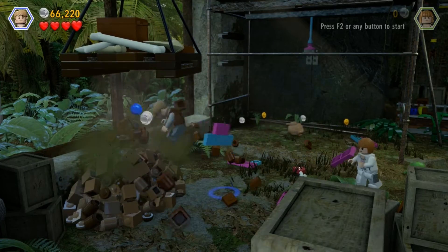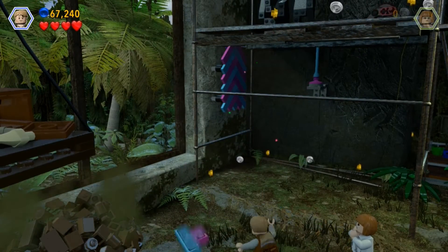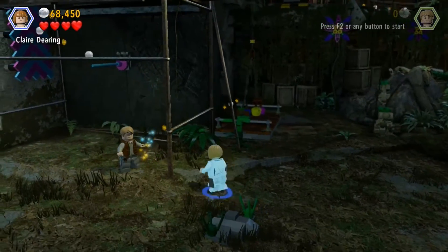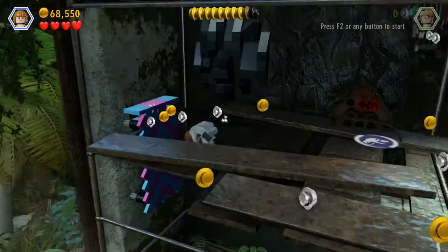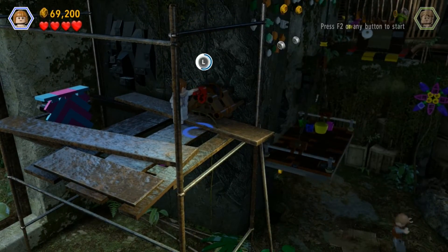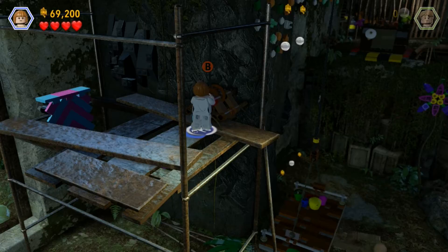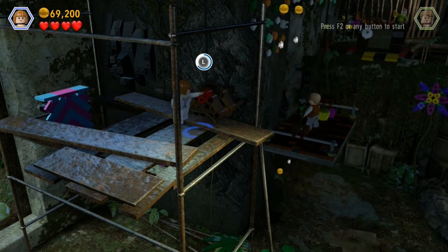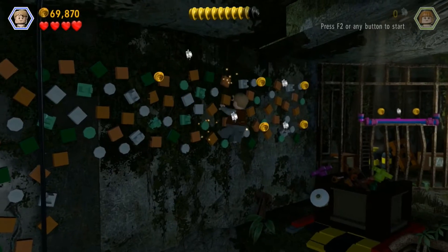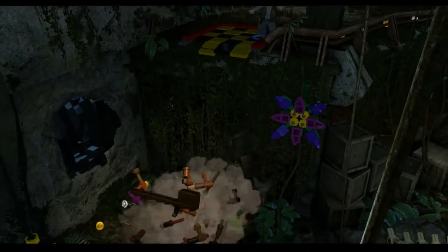The purple parts and the tooth — got a blue stud. Let's go ahead and build this. She can do this part. Get back on the lift and don't jump off this time. There we go. Now we can progress. Push — boom.